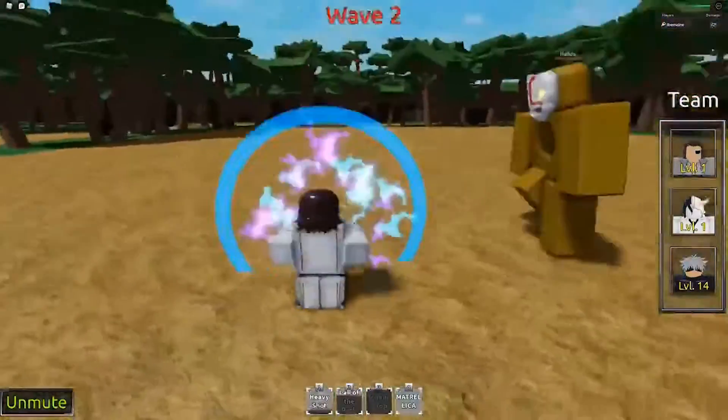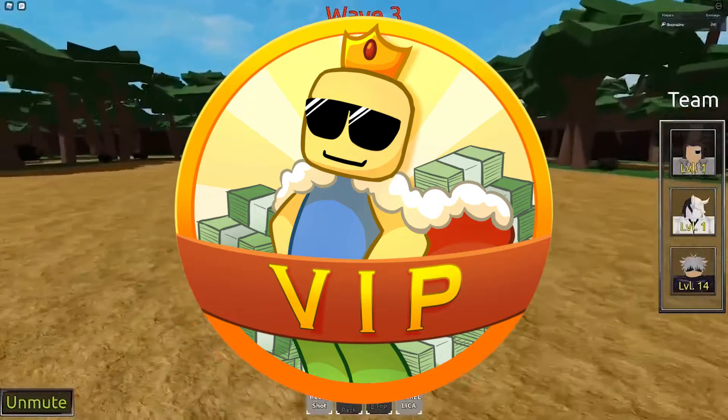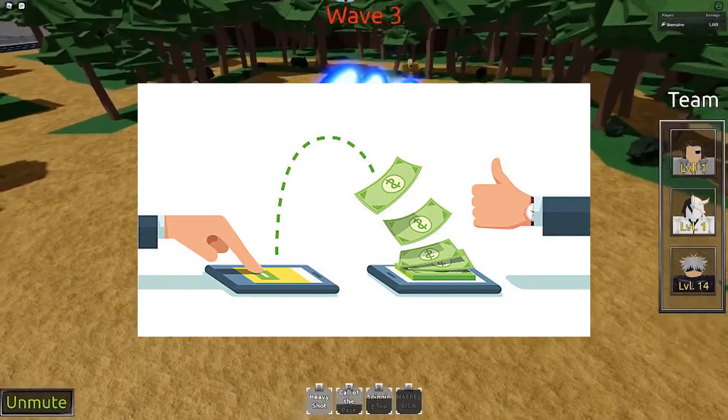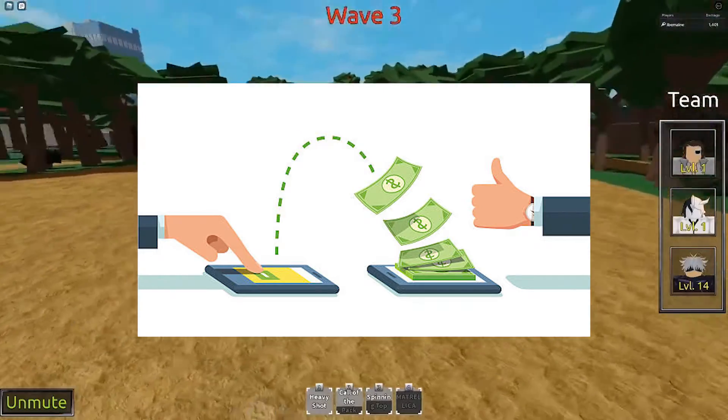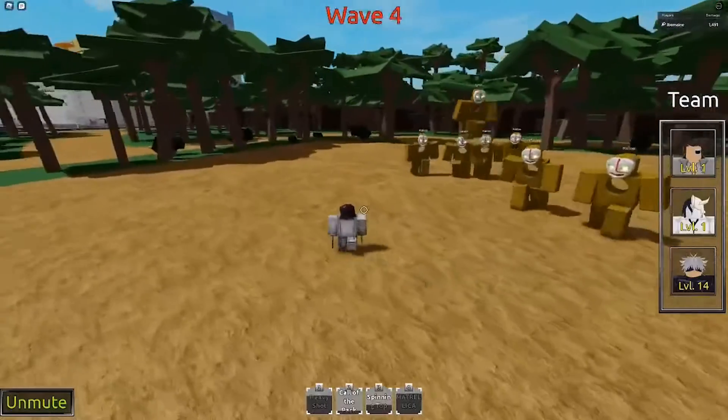Once you have created your own Roblox group, you can create a Game Pass for it, and you can purchase that Game Pass yourself or ask other people to. Then the profit you make from the Game Pass will go into your group funds, and you can use the funds to give Robux to members of your group, such as your friend.